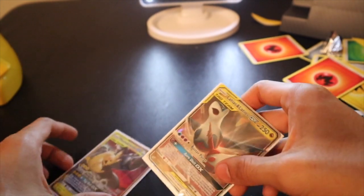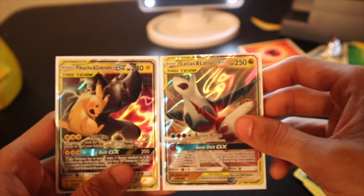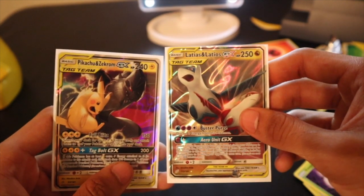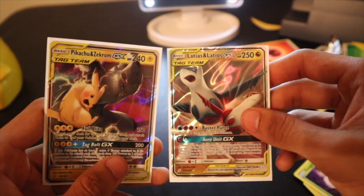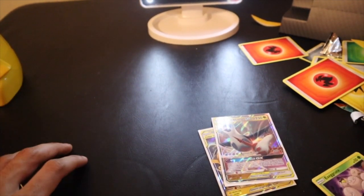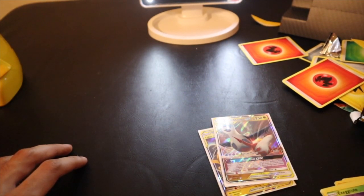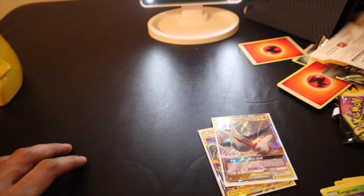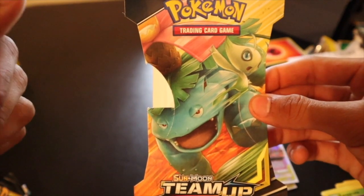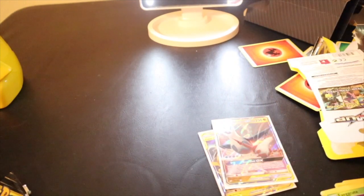Leave a comment saying which artwork you like better. I actually really like the Pikachu with Zekrom. I'm going to post this video probably tomorrow. I'll probably open the Celebi with Venusaur ten tomorrow and open a couple more Team Up booster packs — probably eight booster packs in that video. Well, hope you guys have a nice day, like and subscribe. Bye!